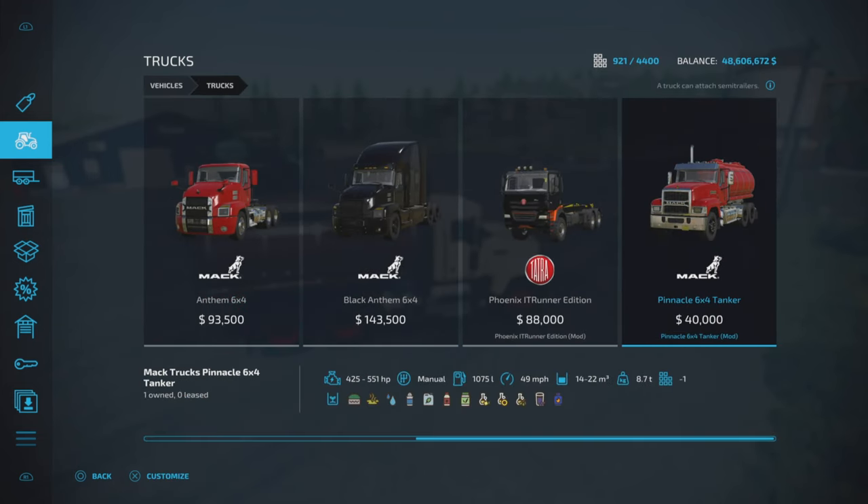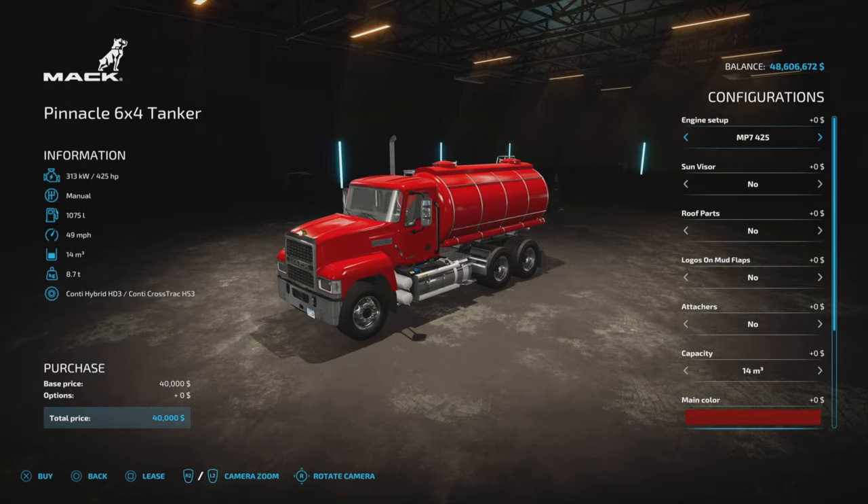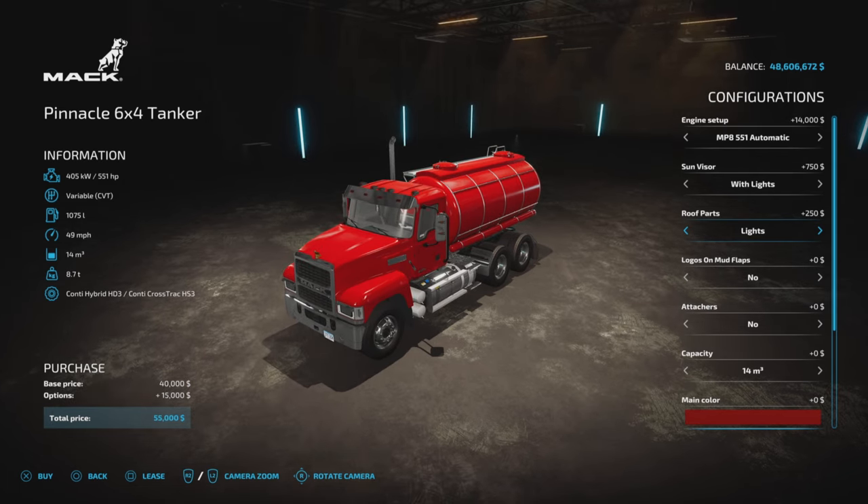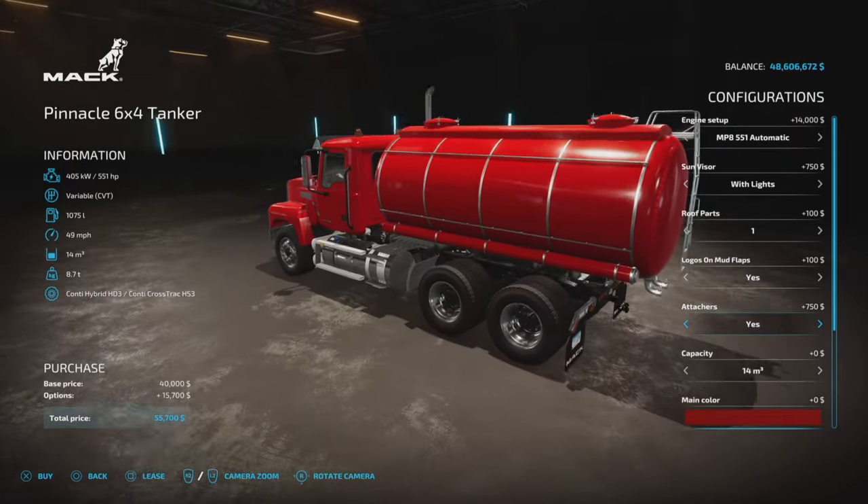You'll find it in Trucks, and there it is - the Pinnacle 6x4 Tanker. It holds 40,000 liters and carries various different liquids as you can see. We have engine options, manual and CVT transmission, up to 551 horsepower. There are some cosmetic and roof part options, and you can put a hitch on it.